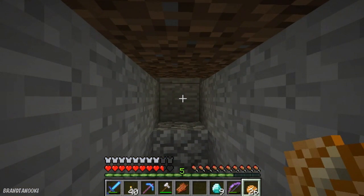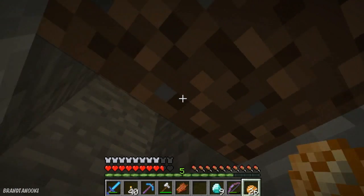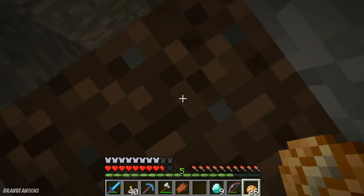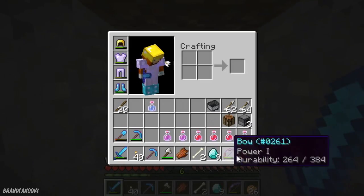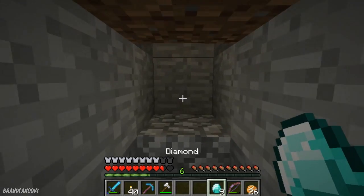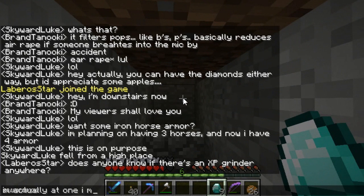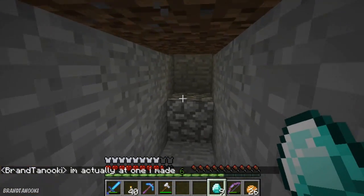I'm gonna meet you guys when I have 30 levels again, and then we're gonna do another full level enchant on a diamond pickaxe. And if it's a bust, then oh well, I guess - I'll try it on my own time again. It's just a one-hit kill with your fist, or in my case with my diamond sword. Come on Skelly. I'll meet you guys when I have 30 levels. See y'all in a little bit.